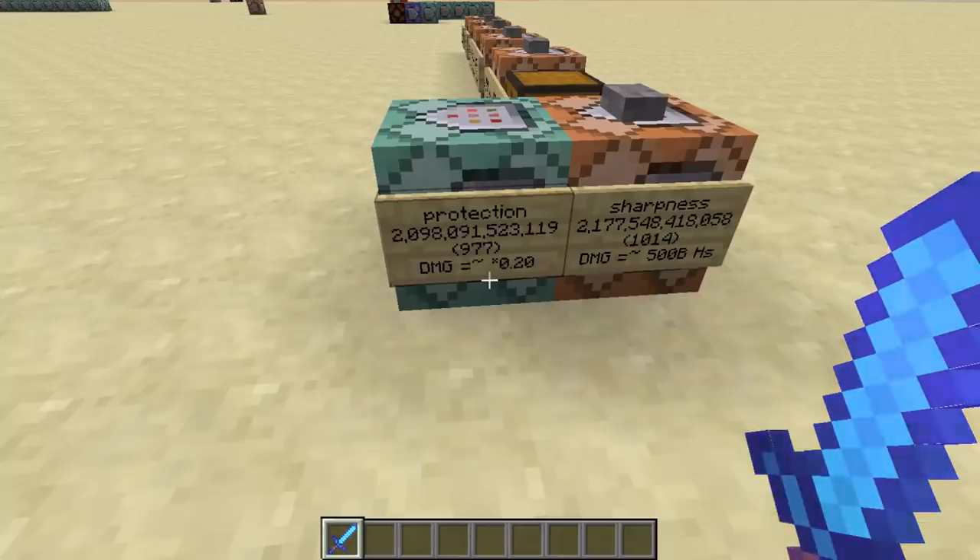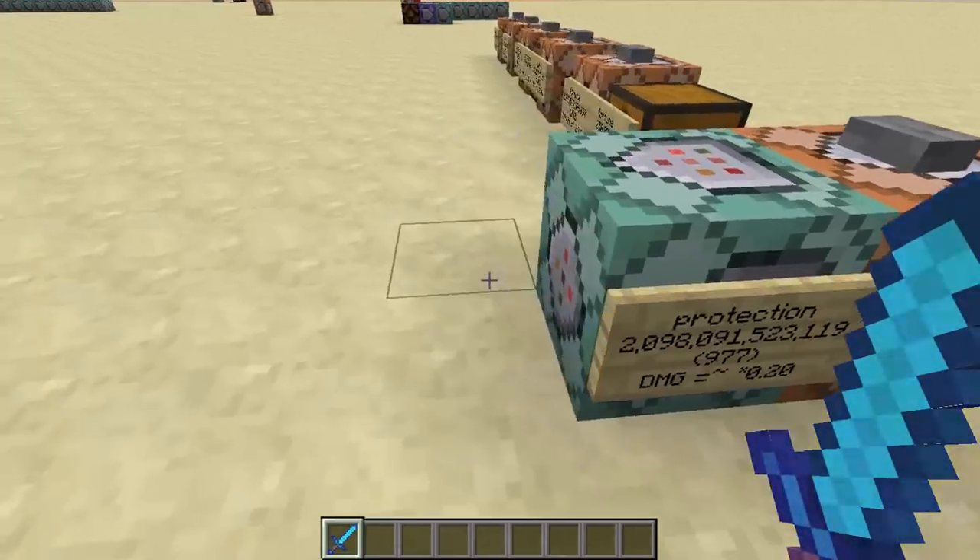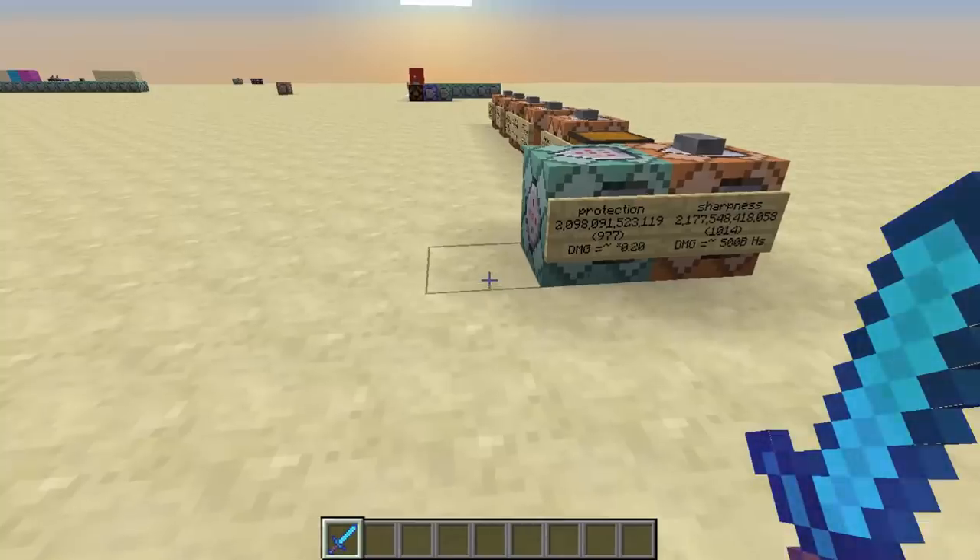The way this works is anything above protection 25 is theoretically going to do zero damage, because of how tiny the percentage is. Otherwise, protection 25 is just going to be invincibility.